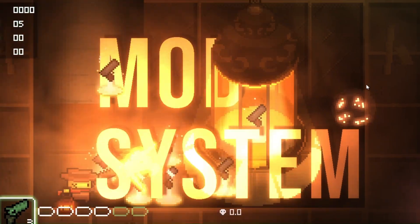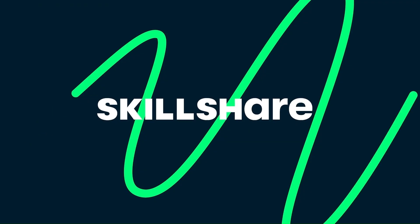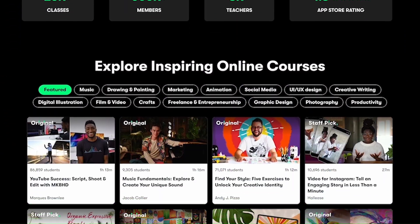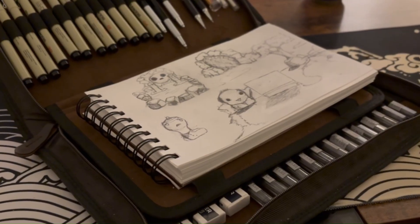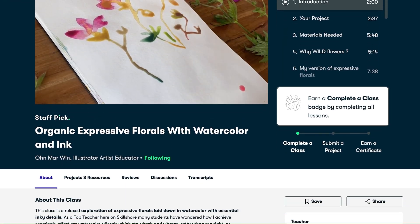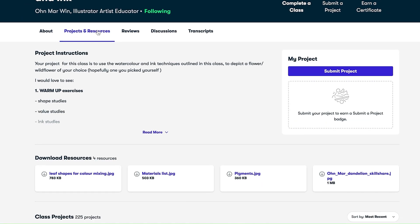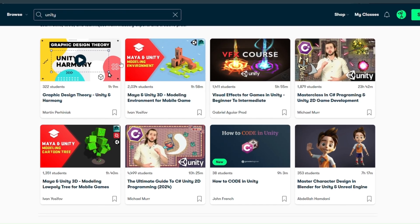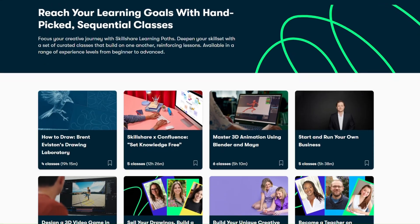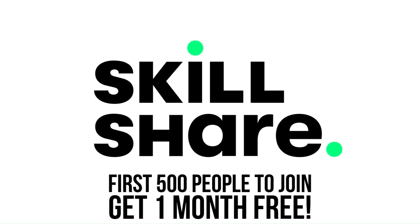Doing all these refactors has honestly been pretty grueling. There's always so much to learn and so many different skills to have when making games. Luckily there's help out there, like the sponsor of today's video, Skillshare — the largest online learning community for creatives. All the refactoring drove me a bit crazy, so I used Skillshare to brush up on my drawing. With their near-endless amount of classes, I found one that really spoke to me. It's not just art — it's music, coding, and they also have learning paths curated to help you master a skill. The first 500 members get one month free.